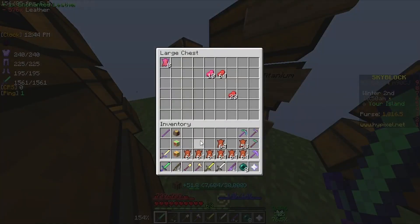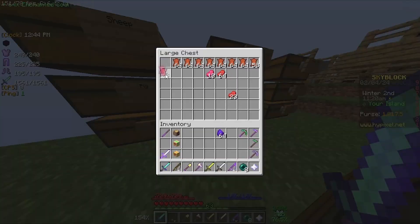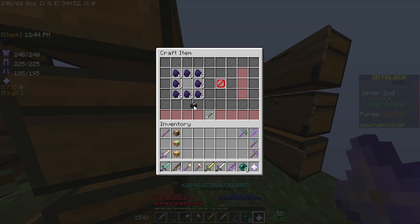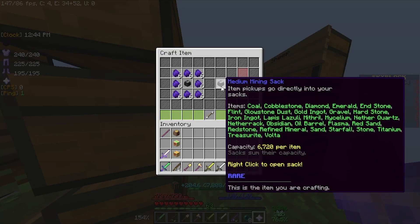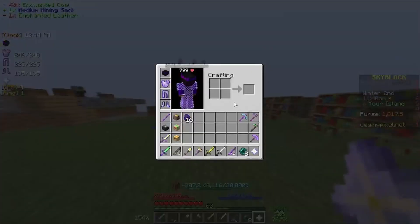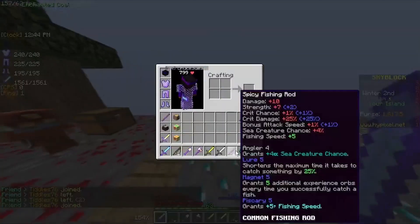After all of that, I ended up getting 8 Enchanted Leather, which is not bad. I think it's just one I need - I don't think I need two. We can just make ourselves a small mining sack, and then we can upgrade to medium if we want to. So now we have a sack in our inventory, and that's going to be really nice.